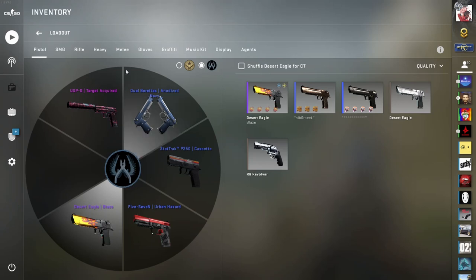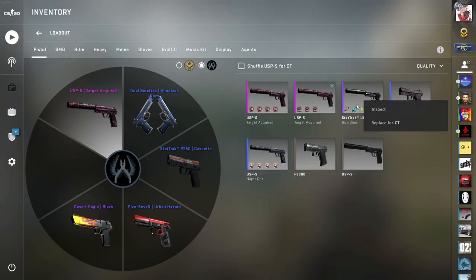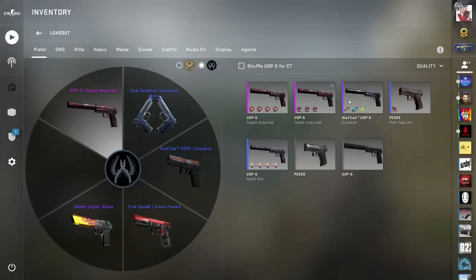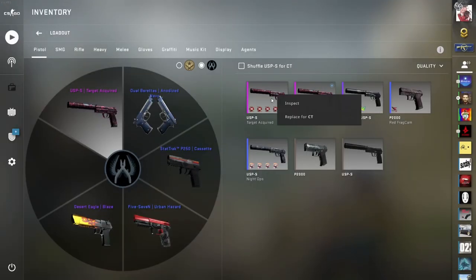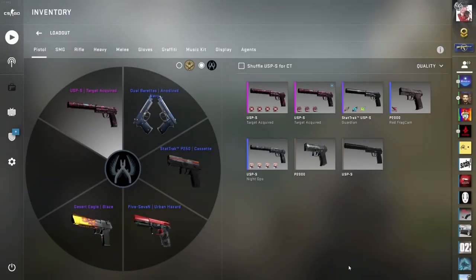Let's start with the pistols for the T-side. For the USP-S I have a few — I have a USP-S Guardian StatTrak with some Katowice 2015 stickers. The main one is the Flipside Tactics holo; I really like that one, one of my favorite stickers in the game. I don't use that one right now — I use two Target Acquires that I traded up for in a video a while back, which was quite lucky. I also bought another one and crafted some LeMiGaN stickers from the new RMR capsule onto it.